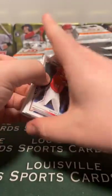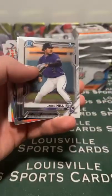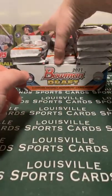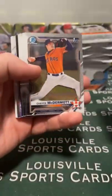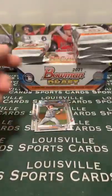For Topps Chrome Update there's no guaranteed autos - I think they're like one in every five boxes or something like that. Del Castillo. It wouldn't be a very expensive break. There's an auto. I understand everybody's probably going to want a chance for the Mariners. I've got more coming that we could do a random for. But at least for these first ones that I have, just knock a pick your team out of the way so everybody can try to get who they really want.